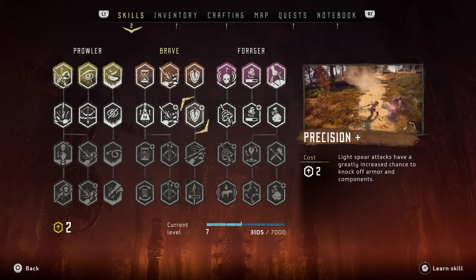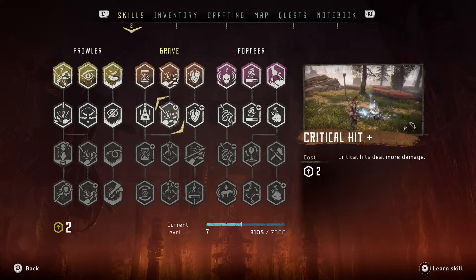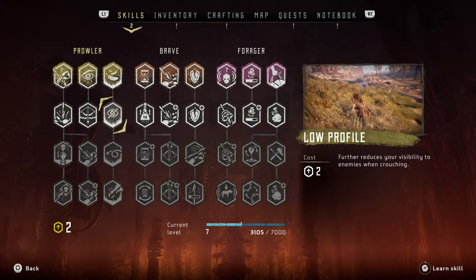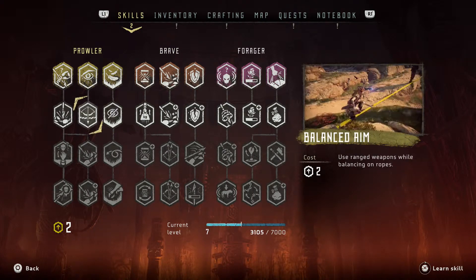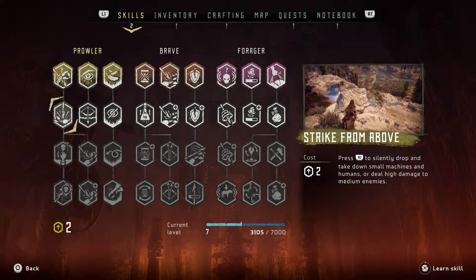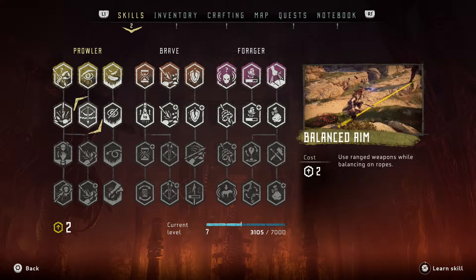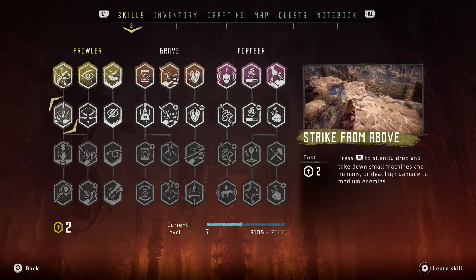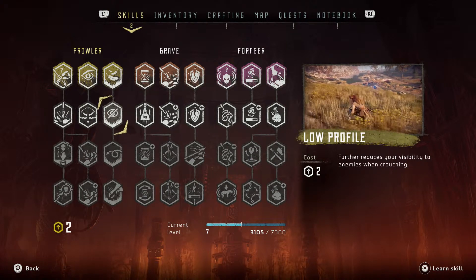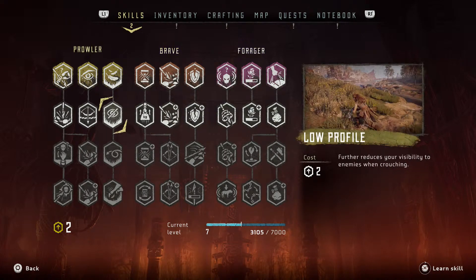Precision Plus — light spear attacks have a greatly increased chance to knock off armor. Critical Hit Plus — critical hit deals more damage. We might have to go with that one. Heavy Lifter — move faster when wielding a heavy weapon; don't think we really need that right now. There's also one that further reduces your visibility. Balanced Aim — use ranged weapons while balancing on a rope. Strike from Above — drop down and take down small machines and humans. It's gonna be a tough choice between these two. Low Profile might be the next one, but let's narrow it down.